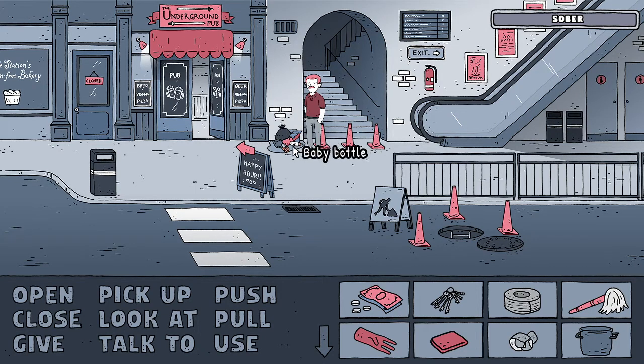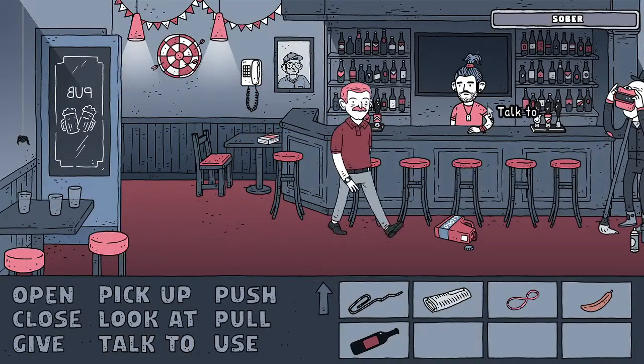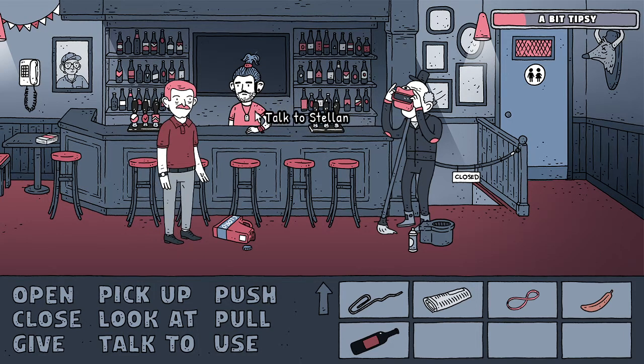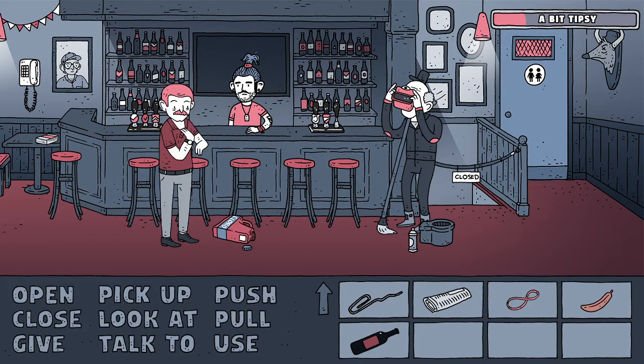Which means we should hopefully now be able to pick up all of the random crap we've got down here. But I think we need to get a little bit drunk first. So let's nip into this pub, we'll get a beer - the pale ale - we'll drink that, get ourselves a little bit tipsy. Maybe we'll drink two of them, just because it can't hurt, right? We'll drink another one of those pale ale thingies.